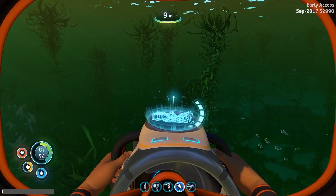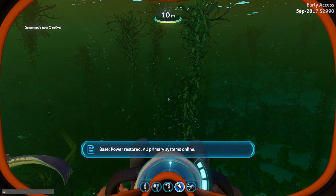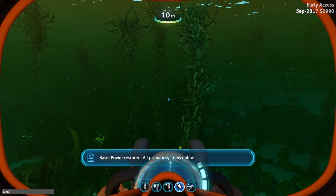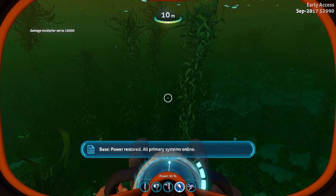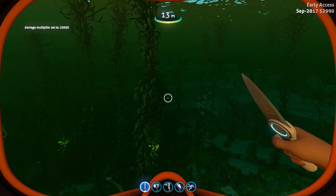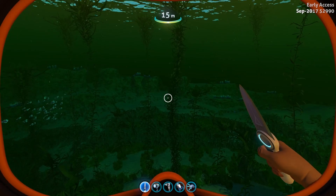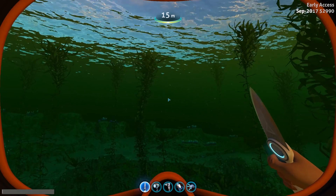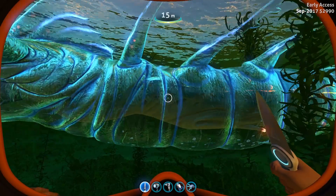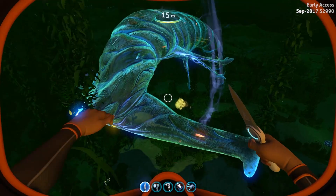Now let's go to creative mode and set the damage to 10,000. I want to grab the knife and spawn a very awesome creature — the Ghost Leviathan — because it has a new death animation. Let's spawn the Ghost Leviathan and kill it. Boom, I killed it very fast.